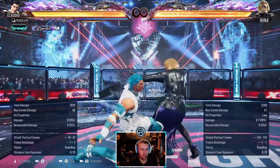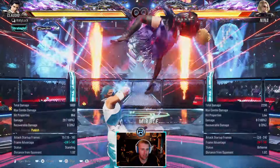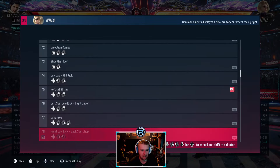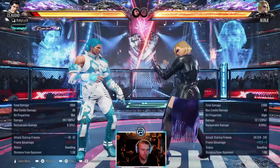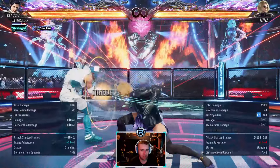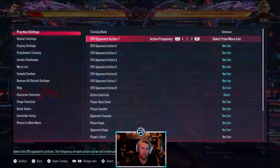They can do a low-high but they can cancel the high, so this isn't always going to be a punish. She can cancel to sidestep so she doesn't have to do the high, but it looks like she's about to do it. Homing mid, pretty slow. Does it still counter hit launch? Yeah it does.